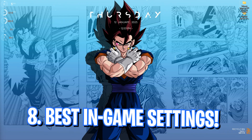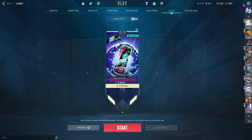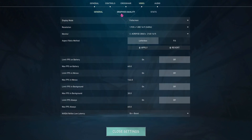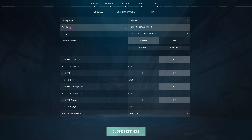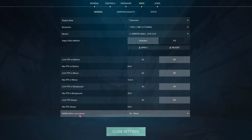The last step is the best in-game settings. Open up your Valorant and go into the Settings section, then go into the Video section. Make sure your display mode is set to Full Screen, you are using your native resolution, and scroll all the way down until you find Nvidia Reflex Low Latency. Make sure to keep it on Plus Boost.